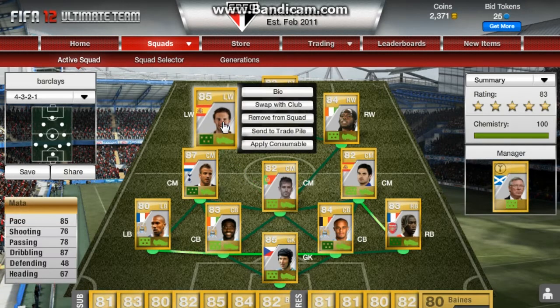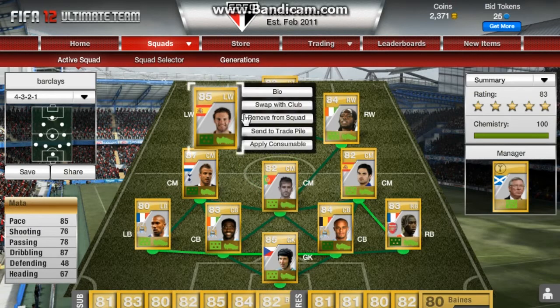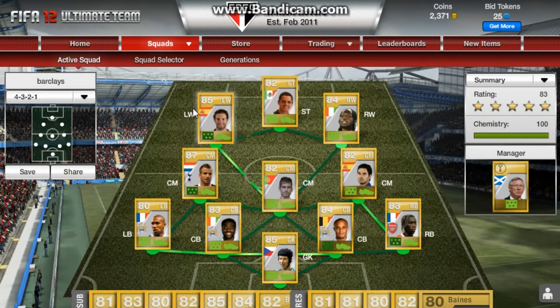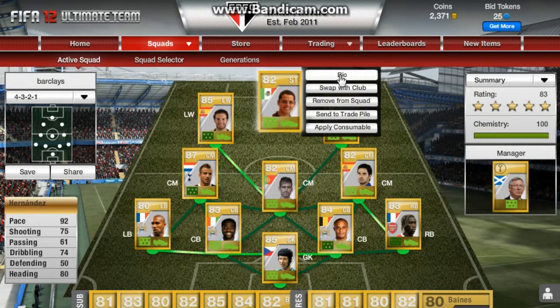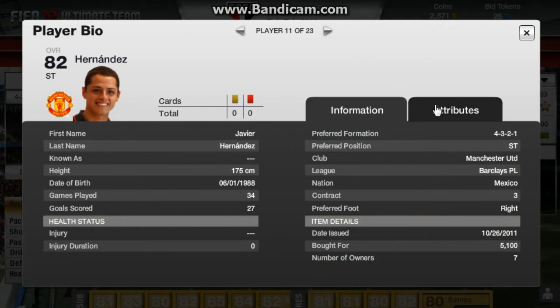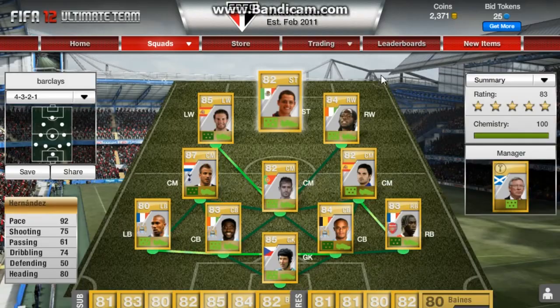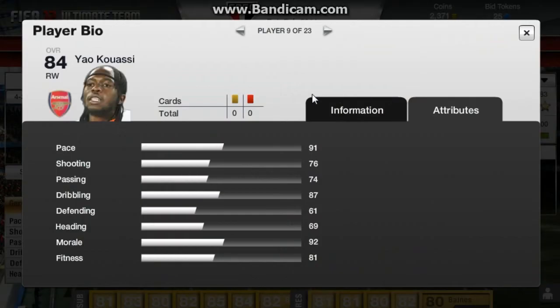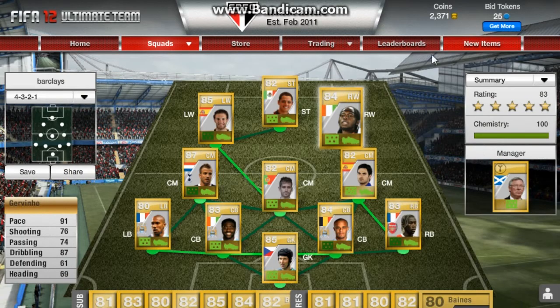Then I have Hernandez up front — I use him for his pace, 92 pace. He's in perfect formation as well, £5,100 for him. He's also got 80 heading which is fantastic. And on the right wing we have Jovino with 91 pace and 87 dribbling — they help out quite a lot for counter attacks.